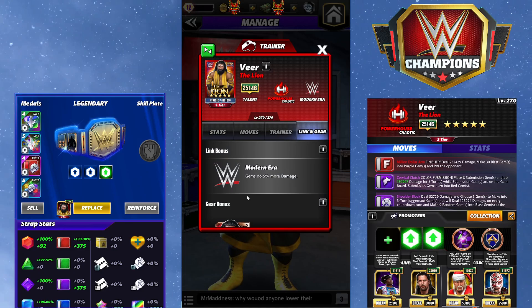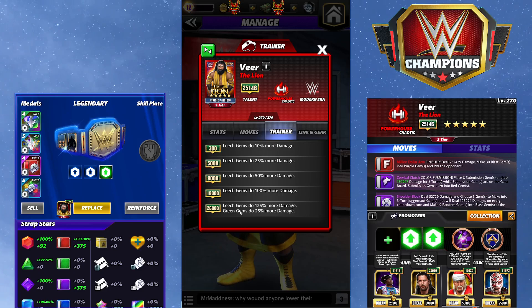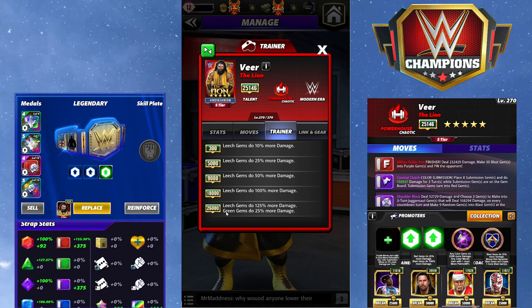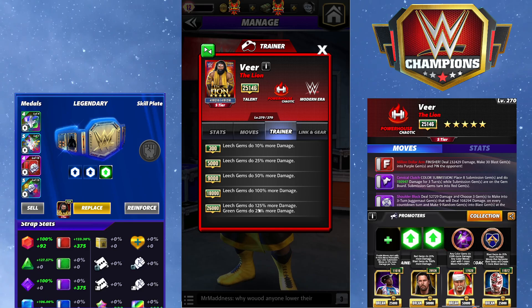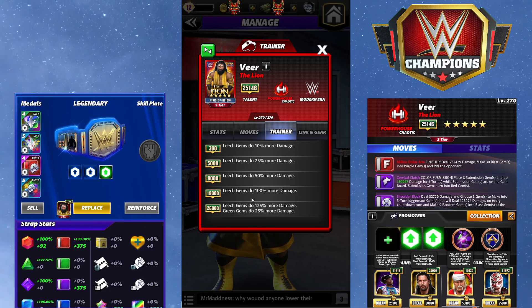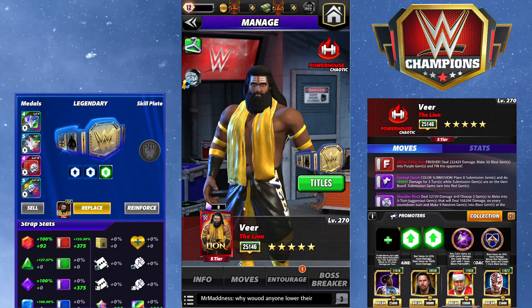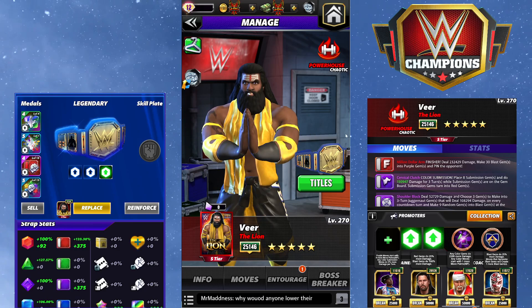He has the standard lion gear. Training ability at 26k: leech gems do 125% more damage, green gems do 25% more damage. This seems specifically targeted towards Ezekiel, although I don't really love it on him because he doesn't make a lot of leech gems — it doesn't make the leech gem itself bigger, it makes the gem underneath hit harder. Tried it on Hurricane Helms and it was quite good. I don't think the trainer is quite as awesome as it sounds, but it's not bad. Shout out to Zandell for suggesting that.